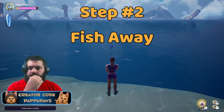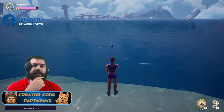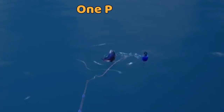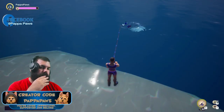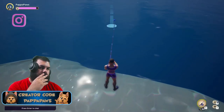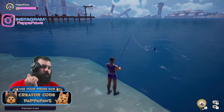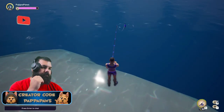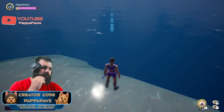Cast out your rod and start fishing. The trick is easy: throw out your rod, wait for a fish to bite, and once it bites, identify the fish. If it is a fish you do not have, reel that sucker in. If it is one that you do have, just let it go — reel in your rod and you will not lose a single worm in the process. Recast and repeat.